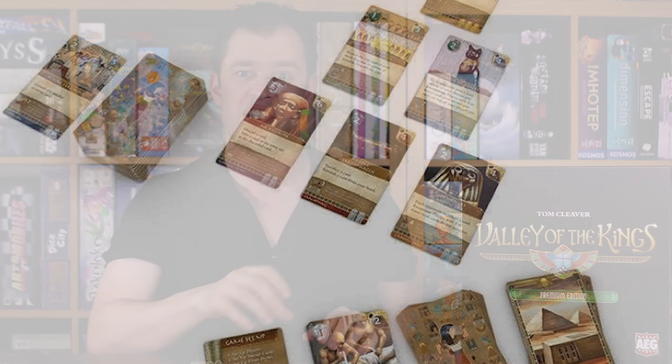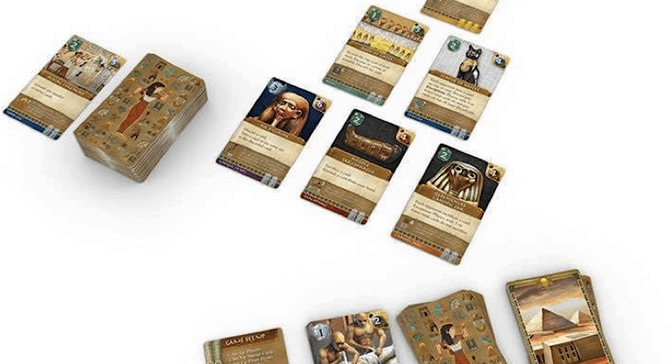Valley of the Kings is outright pure deck building. You're trying to get points by collecting sets. You're essentially a pharaoh building up your tomb full of trinkets and items, preparing for your burial — buried with a ton of riches. The idea is that you're collecting cards from a pyramid setting: one card, two cards, three cards. You can only buy from the base, and as you buy these cards the pyramid crumbles into different spaces and refills from a deck.